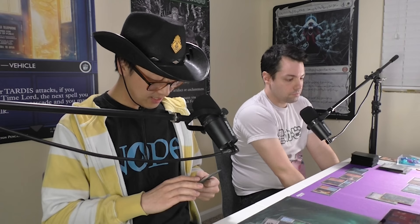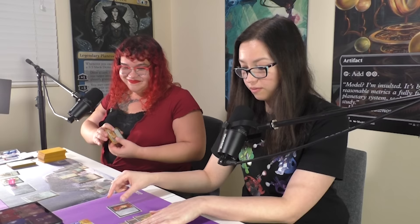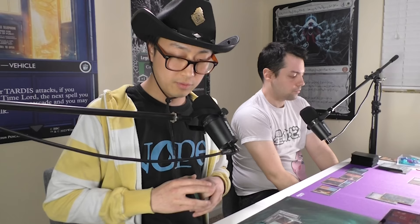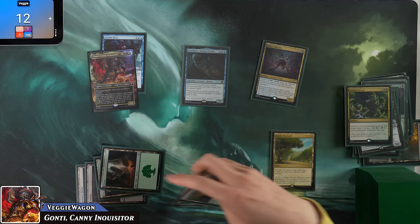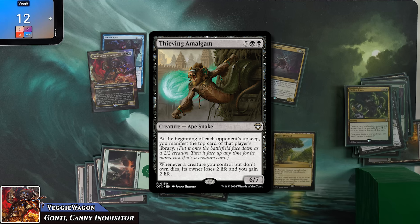Bobby casts Culling Ritual for four mana: destroy each non-land permanent with mana value two or less, adding black or green for each destroyed. He floats two mana from it, wiping Nerd Girl's plants, Thunderclap Drake, and the Signet. Bobby uses the five mana generated to immediately cast Thieving Amalgam: at the beginning of each opponent's upkeep, manifest the top card of that player's library, and whenever a creature Bobby controls but doesn't own dies, that owner loses two life and Bobby gains two life.